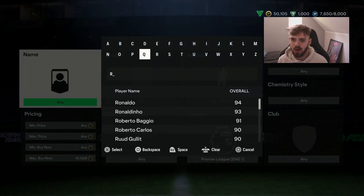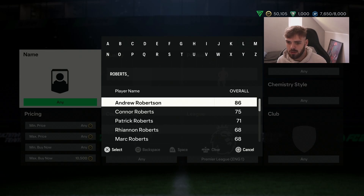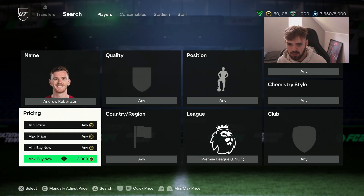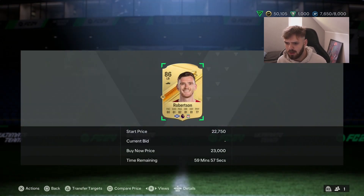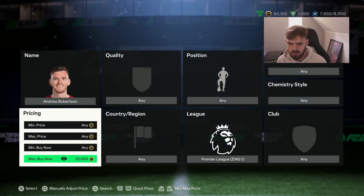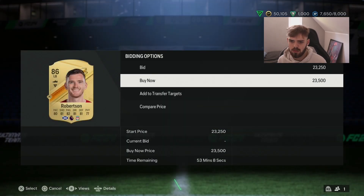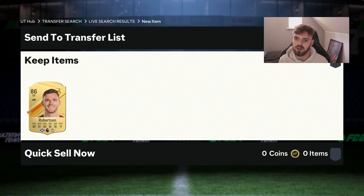To complete our defense, the left back I want is Robertson. I believe he's around 20k. There's one at 23k but it's not fresh - I don't mind paying a bit more for a fresh one. And that is a fresh Robertson bought for 23,500.